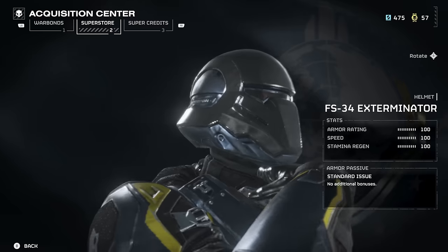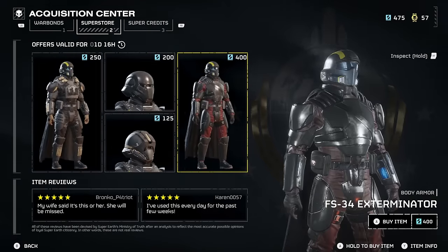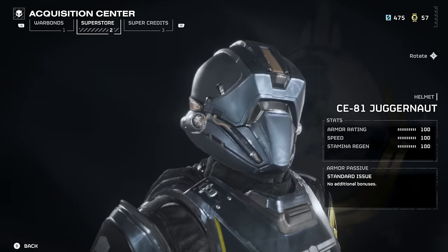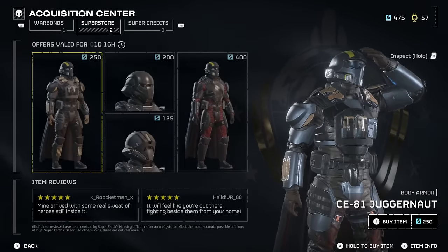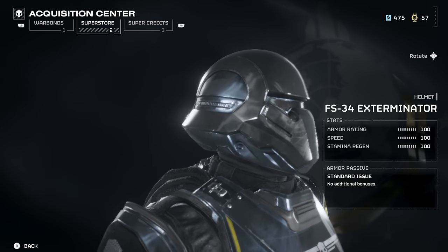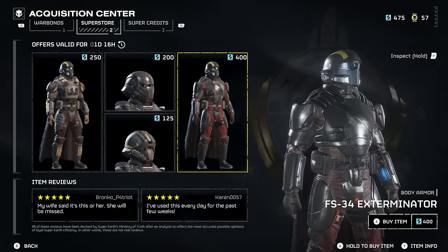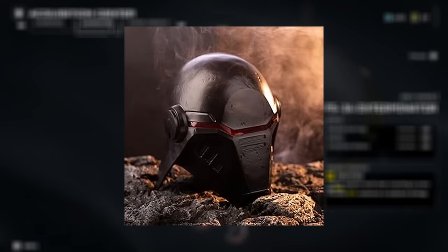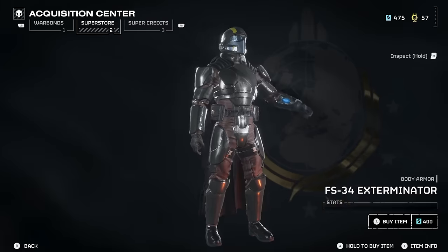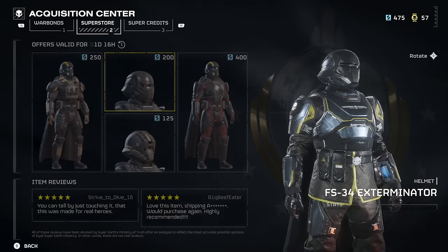That's an easy 15 medals. The Superstore has been updated with a couple of new outfit options, including the FS-34 Exterminator and the CE-81 Juggernaut. The Juggernaut's pretty cool, but the Exterminator looks very, very badass — the helmet basically looks like a Sith Inquisitor from Star Wars. Swanee actually got this with his Super Credits, and it's definitely one I'd recommend if you've got extra Super Credits to spend. It looks really cool on the battlefield.